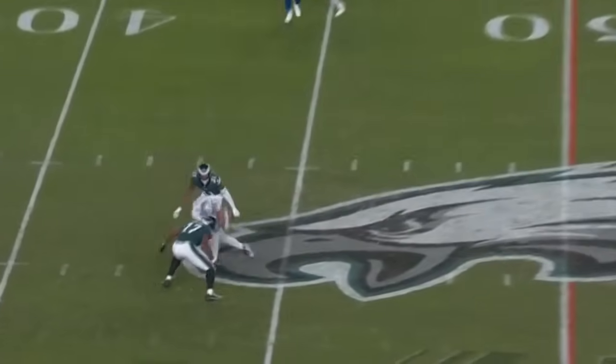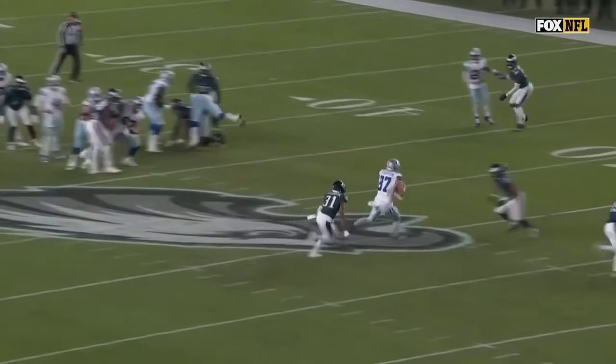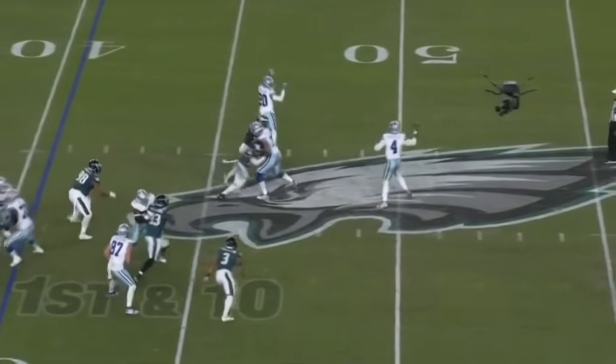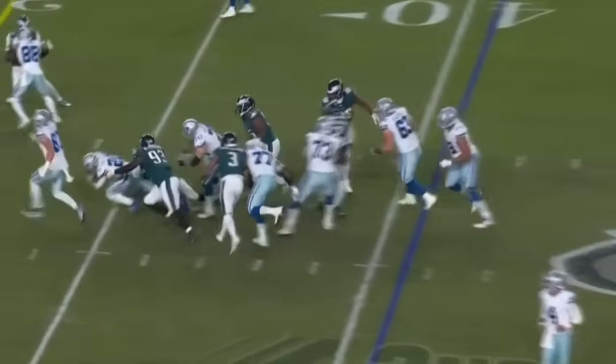Over the middle, it's caught by Ferguson. Then on third down, fourth down — critical down — it's straight man. Prescott sees the blitz coming, gets rid of it. Power, right side — good trick.